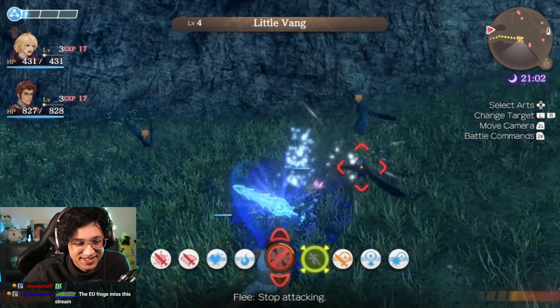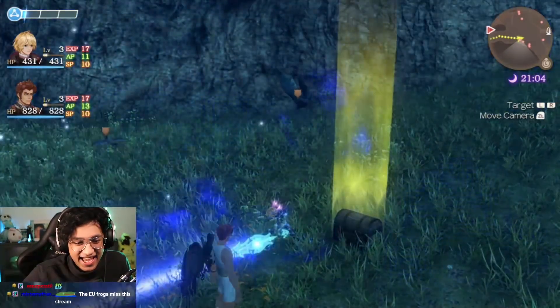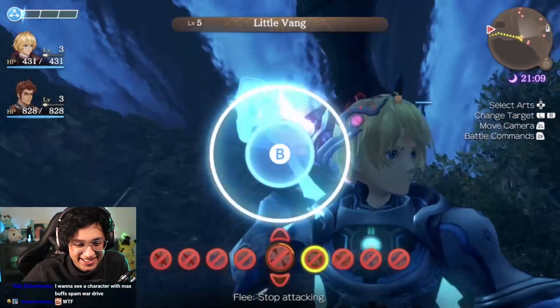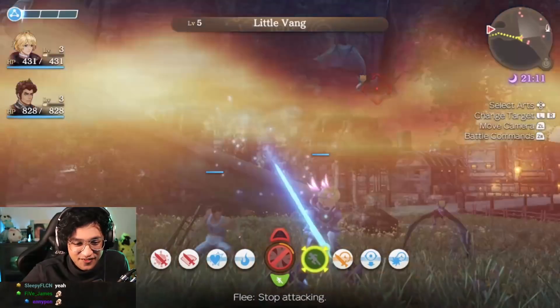It doesn't do damage. If the animation is there, it doesn't do damage. It doesn't do anything. I don't even leave the fight! Alright, we're just gonna use Double Wind.